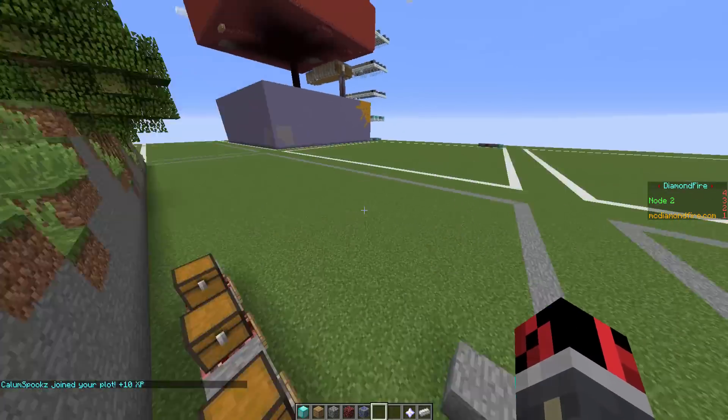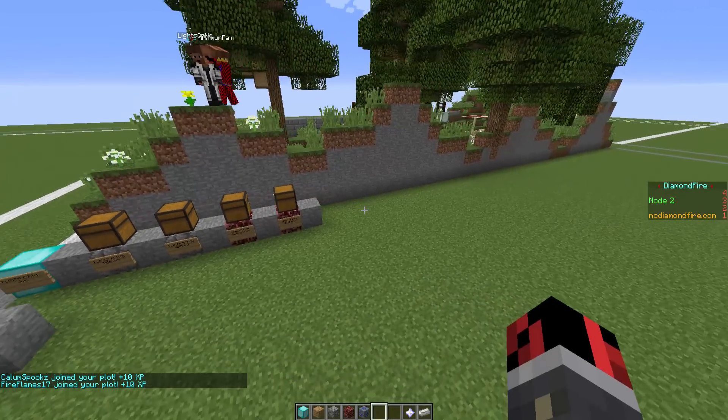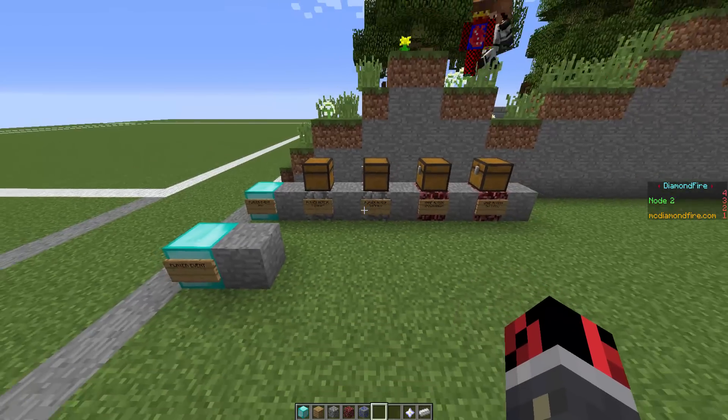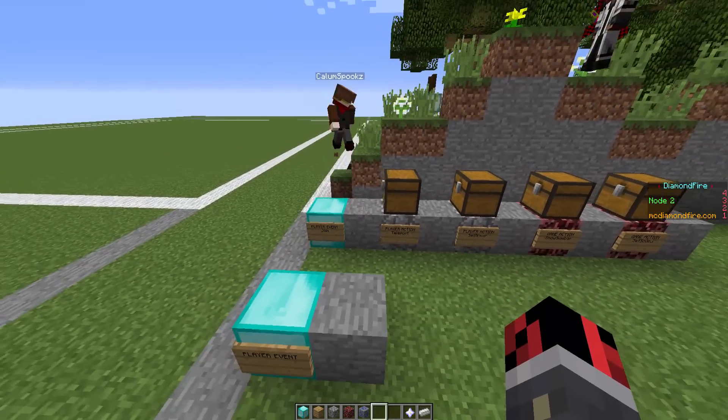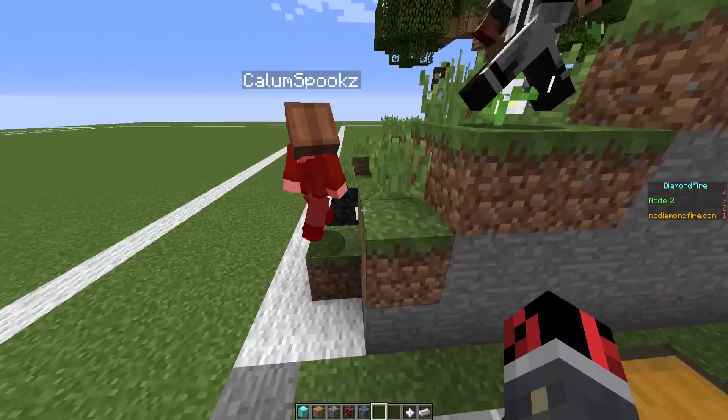So how does this server work? Well, you'll have some items that are like command blocks, but there are command blocks that have the commands already inside them, and all you have to do is choose some options in order to make them work.